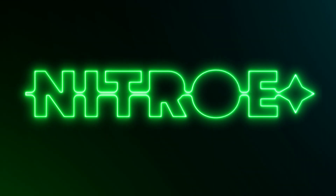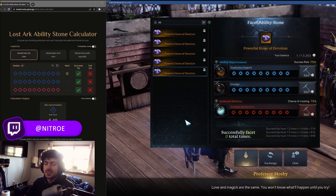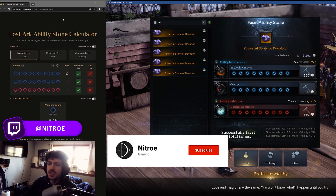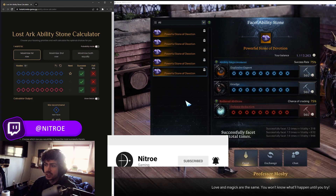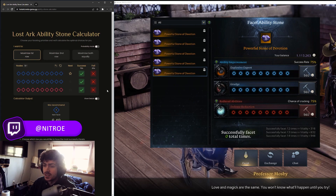I'm excited — this is gonna make life a lot easier in terms of faceting. It's gonna be less of a headache. Hey guys, I just wanted to show you this new tool that was just posted yesterday on Reddit. It's basically an ability stone faceting calculator which maximizes your potential to get the best stone possible.